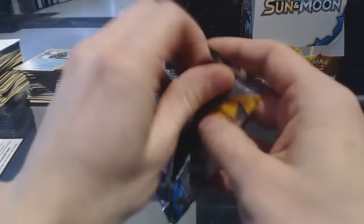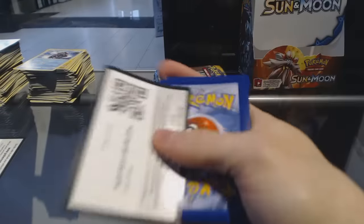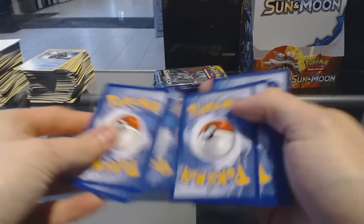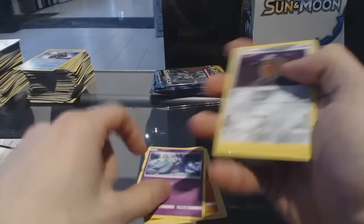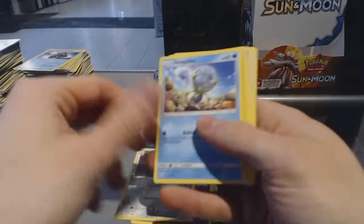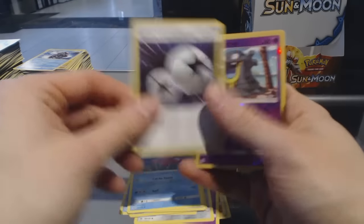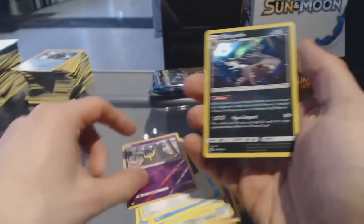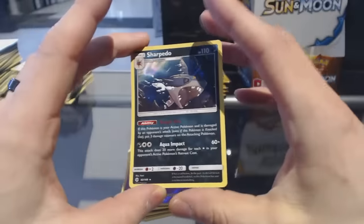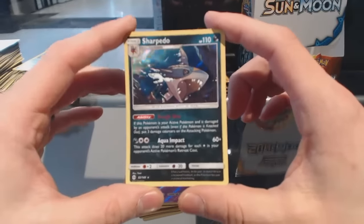Getting down to the end of it — hope something still good awaits us. Pack twenty-nine: Eevee, Kribrawler, Marini, Alolan Diglett, Dewpider, Ultra Ball, Corsela, Double Colorless Energy, Reverse Holo Alolan Grimer, and a Holo Sharpedo. Sharpedo!